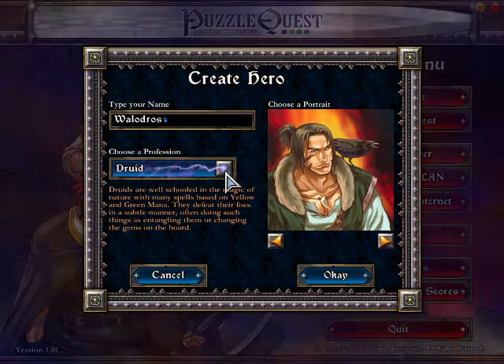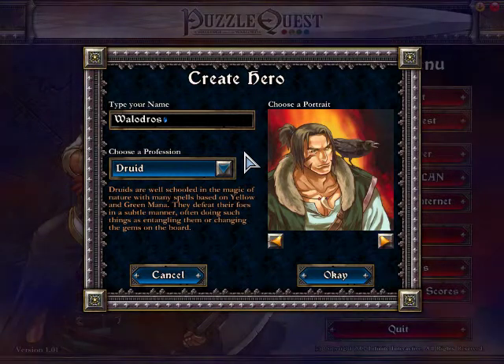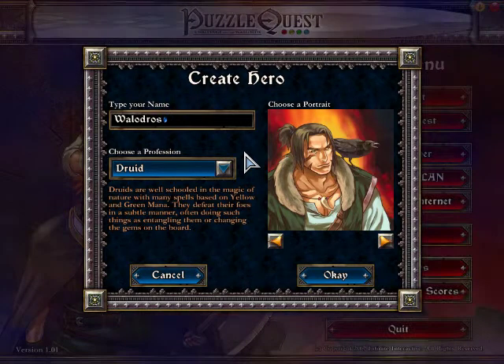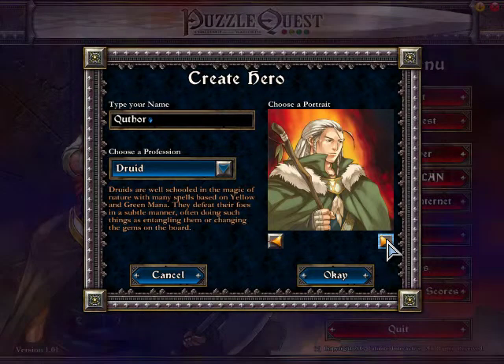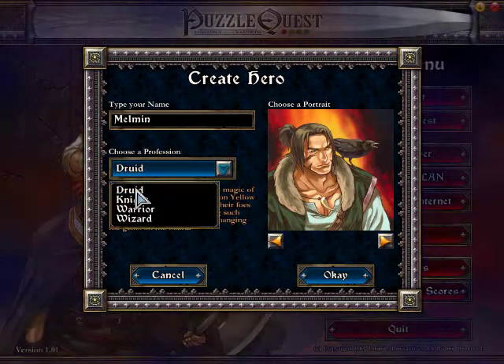The first profession is the Druid. Druids are well schooled in the magic of nature and have many spells based on yellow and green magic. They defeat their foes in a subtle manner, often entangling them or changing the gems on the board. The four Druid portraits are a brown-haired male, a brown-haired female, a blonde-haired male, and a green-haired female.